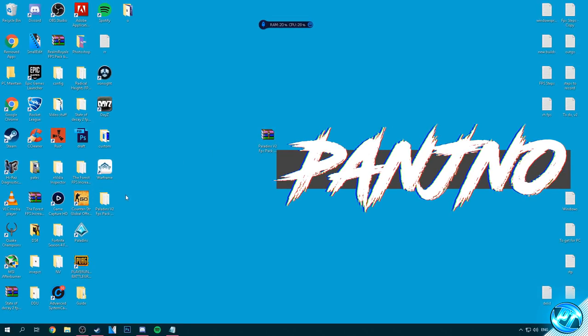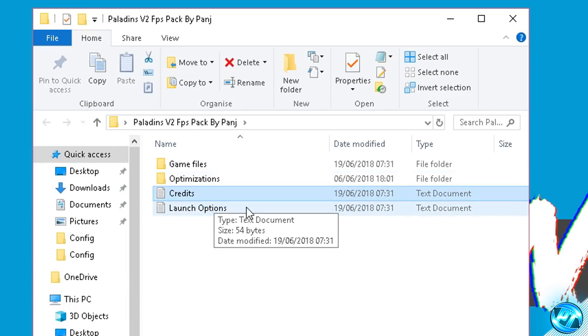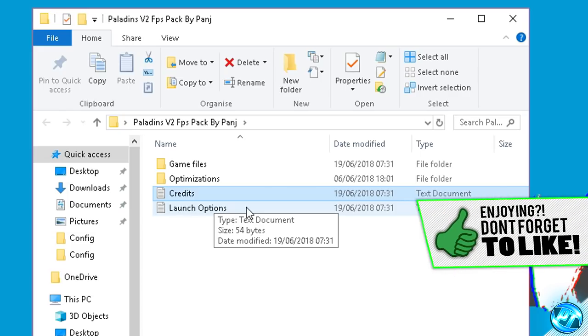Once you've done that you'll notice a folder with an identical name will appear on your desktop. Simply go into the folder and inside of there you'll be greeted with a game files folder, optimizations folder, credits.txt, and launchoptions.txt. Within the credits.txt you can find the original download sources for any of the programs included in this guide so you can go over to the original author's website, pay credit towards them, check out the latest downloads or a further in-depth explanation as to what some of the stuff inside of this guide does.